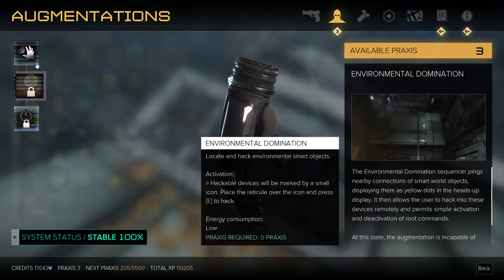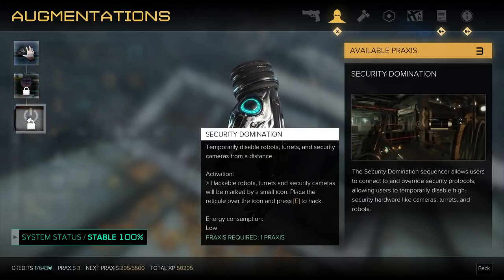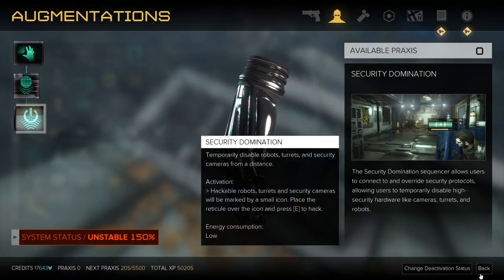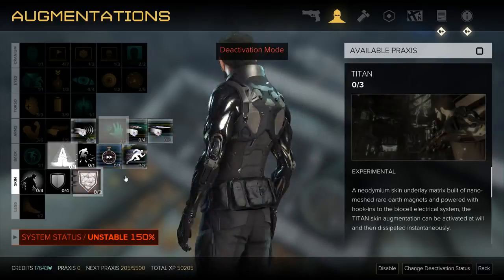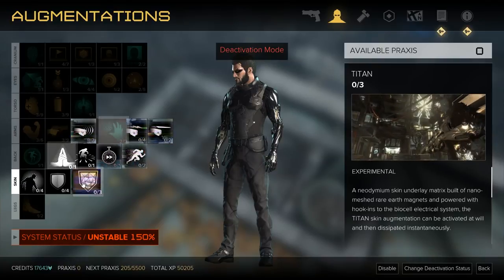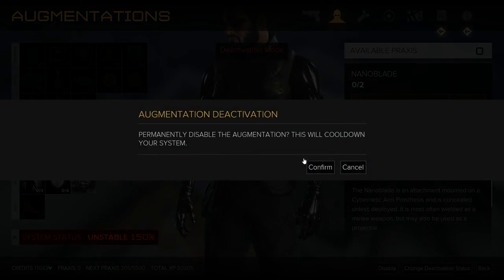If you put one more Praxis point in - just two points to get the base level - and one more gives you Security Domination, which lets you temporarily disable robots, turrets, and security cameras from a distance. That could be so, so good. Let's get the base level and let's get this. Now we're unstable, so I have to get rid of something. Something I'm never going to use. Titan is totally a combat ability. But something I'm probably even less guaranteed to use is the Nanoblade - that's a lethal melee weapon. So let's get rid of that.